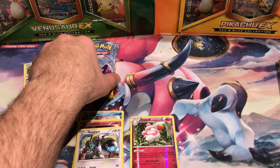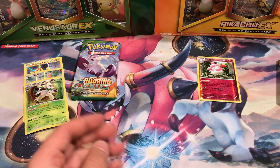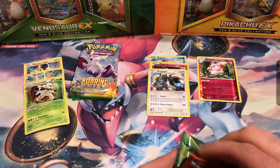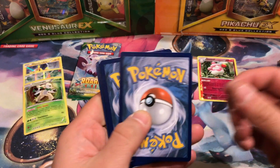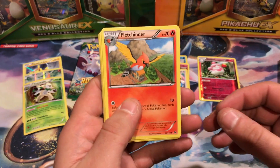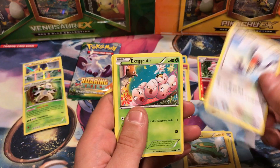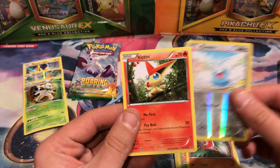Last three packs, we've got Roaring Skies. No EXs yet, or anything like that — which really doesn't happen to me very often. Sometimes it does, not with things like this though. We have a Fletchinder, Wide Lens, Shelgon, Bag Gun, Electrike, Talonflame, Exeggcute, Hawlucha, Swablu, and Victini. I'm actually pretty, pretty surprised.